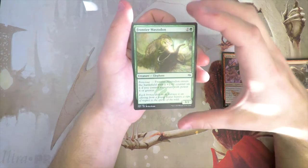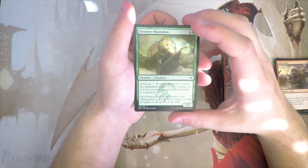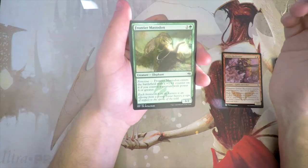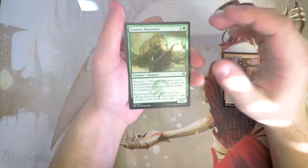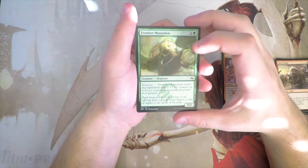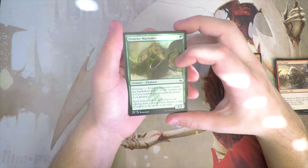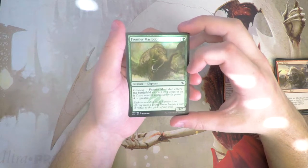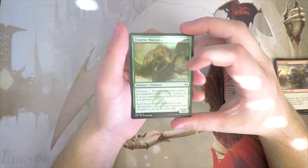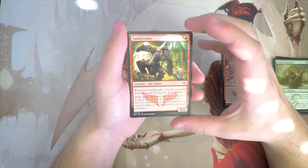Frontier Mastodon is a 3/2 for two and a green with ferocious — it enters the battlefield with a +1/+1 counter if you control a creature with power four or greater. Ferocious seemed very strong in my drafting experience with this set. A 3/2 for three is decent curve anyway, and it could be a 4/3 for three, which is great. I like this card, just not more than Heelcutter.